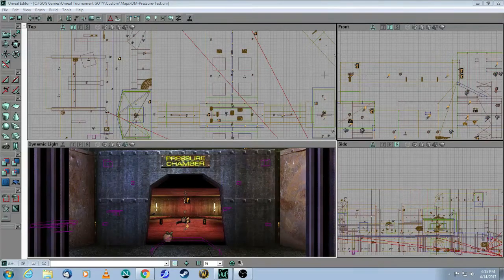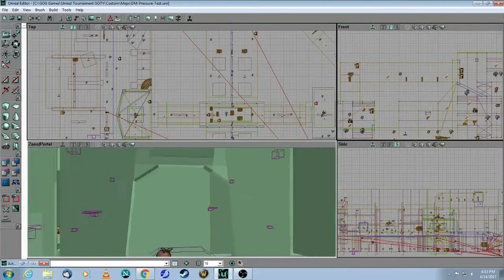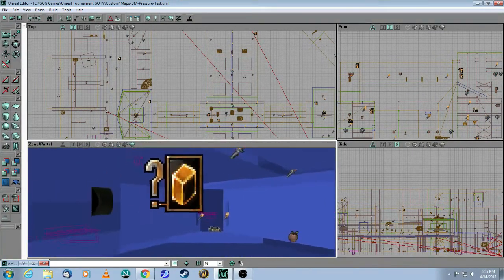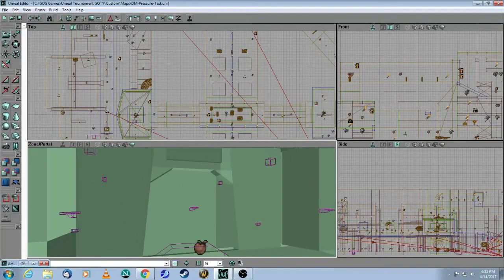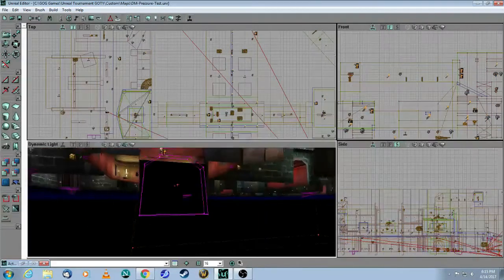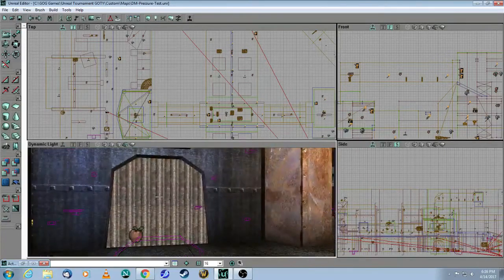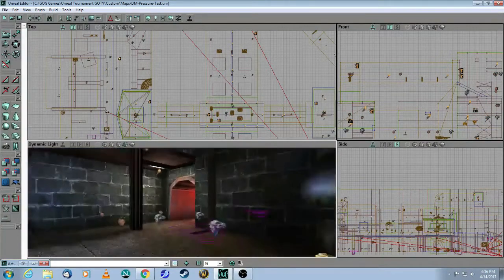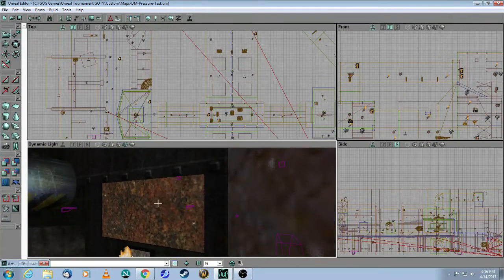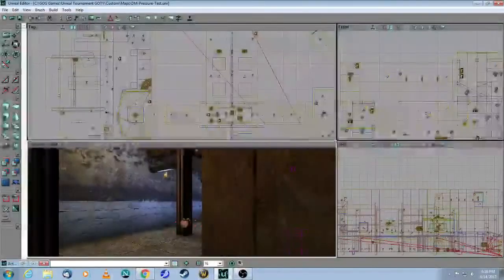Let's go through this step by step. First thing you will need is a sealed room. If I go into zone portal view, you can see it changes color, which means inside is a sealed zone. Next, they have a door underneath — that's a mover whose resting position is under the floor. When activated, it moves up and closes the room. It's the zone portal that's actually sealing the room, and there's another one because there's a window. So these zone portals are completely sealing this room.